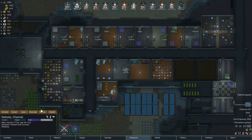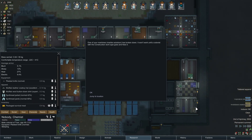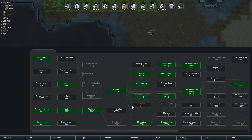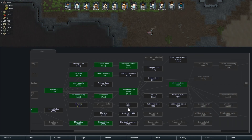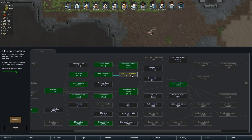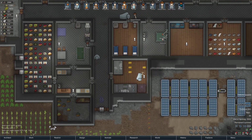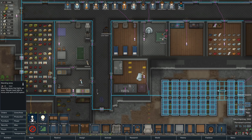It's a good spot for it, I think — kind of make this area look a little bit better. Tattered apparel — nobody, what do you have on that is tattered? Your pants and your jacket. Electric smelting is done. Let's do electric cremation next. Let's see — build furniture, lights over here.